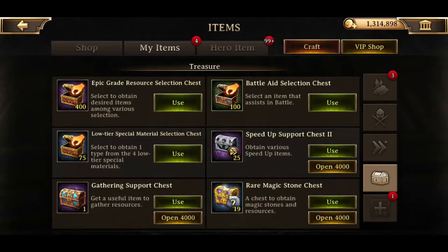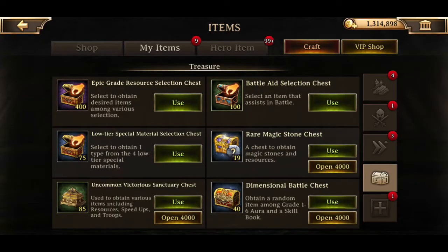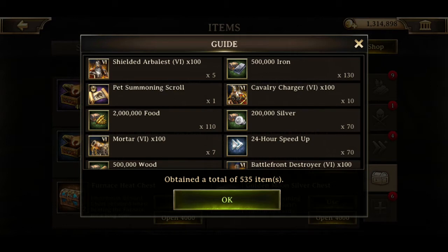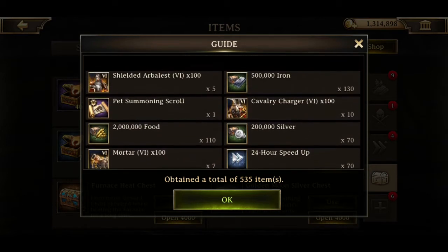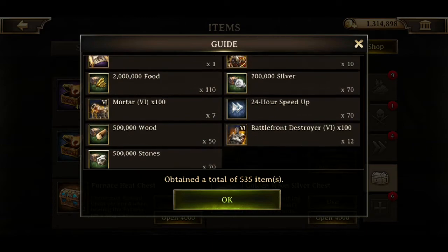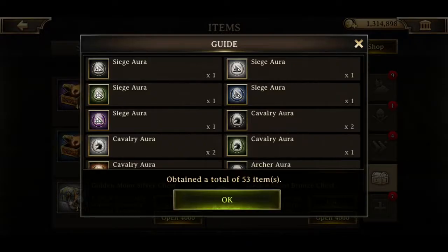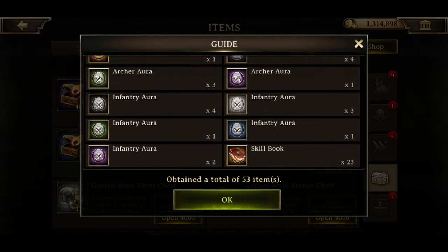Resource chest, not bad. Speed up support chest, gathering support chest. I'm going to leave most of the selection stuff until the end, because otherwise it's going to be a bit of a pain. I get some tier six - honestly I'm probably just going to delete that because I like having the numbers that I have. It's a nice even number. Bunch of auras - I don't think I've ever used an aura. Those skill books will help, though.